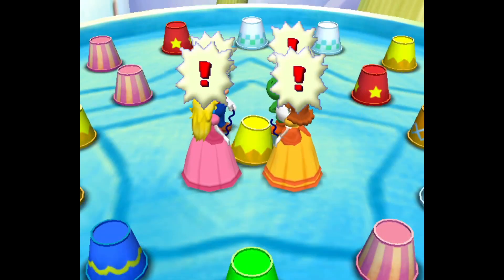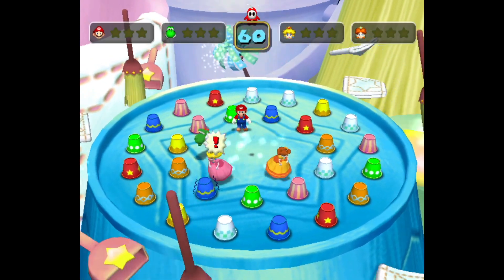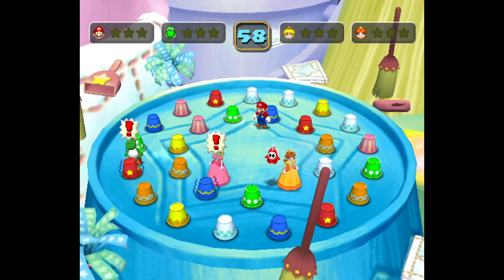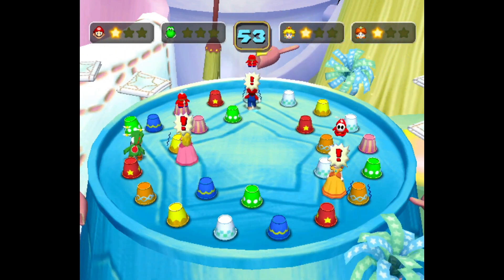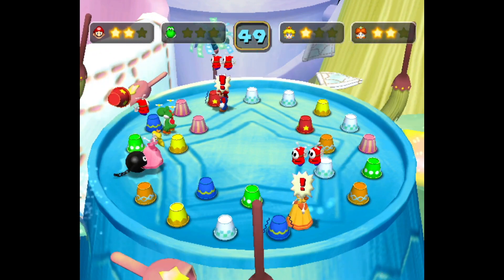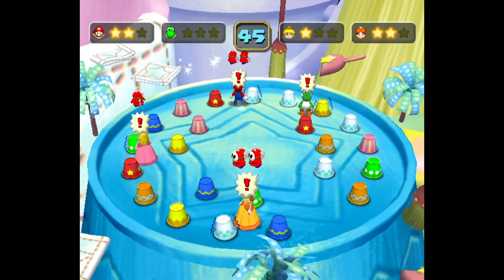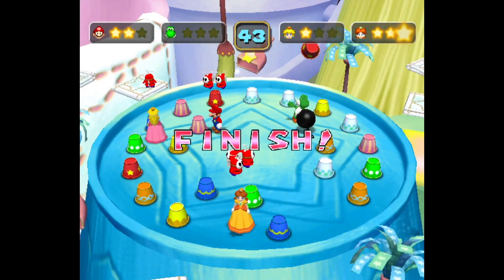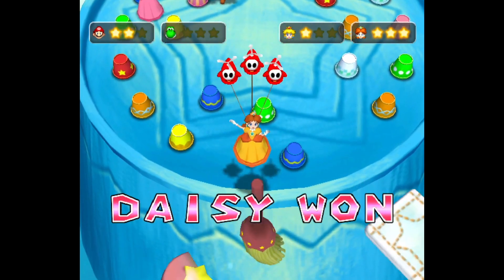One thing I liked about this one was if you accidentally got someone that wasn't Shy Guy, the cups still stayed there so it could fool the other players too. The Shy Guys disappear but all the other characters don't, and I watched some of the computers go to the ones I already picked up. So if you're able to keep an eye on where everyone else is going — which is really challenging — that might help you a little bit.